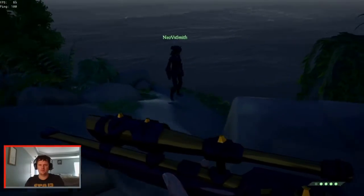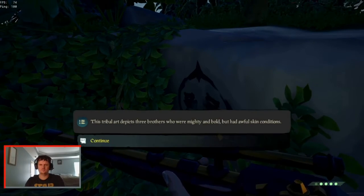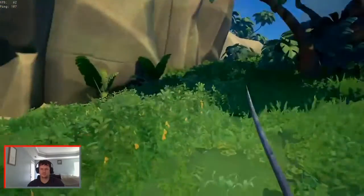Next, go to Snake Island — this is the middle island. Find the big snake in the middle, walk across, and the next item is right there.